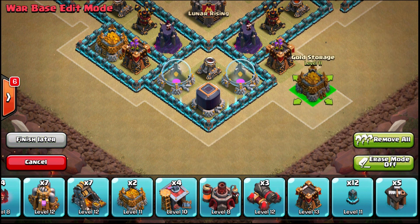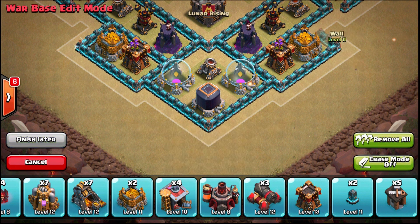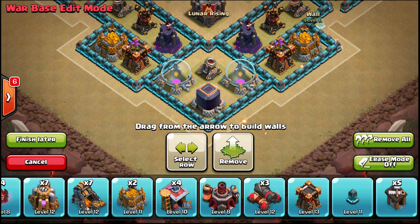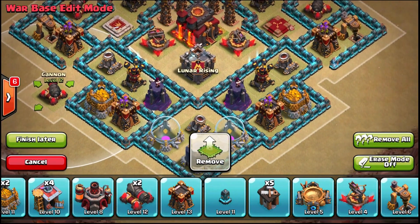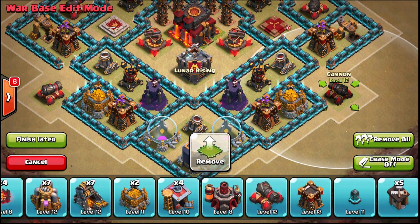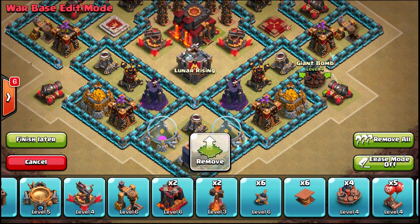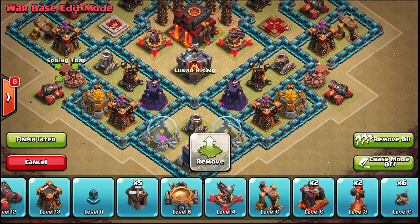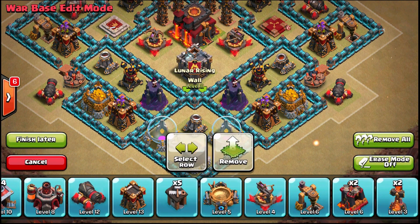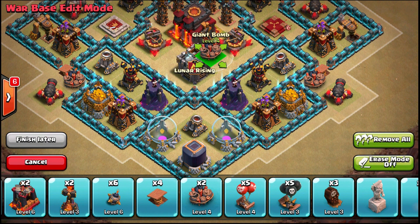I'm going to switch my archer towers over because I'd rather have them in front of the wizard tower than in front of the air defense in case someone brings balloons — that way they can't get directly onto my air defenses. I'm putting these cannons outside, and what this does is lure golems. At TH9 you really need to lure golems away to the side because you don't have Inferno Towers, extra X-bows, or higher-level defenses to deal with them.